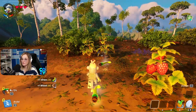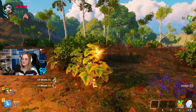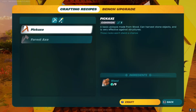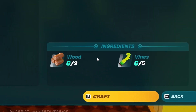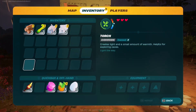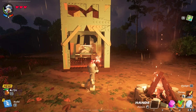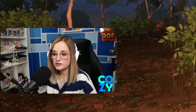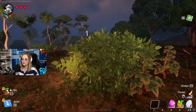One way to combat getting cold at night without standing by a fire all night is by making torches. To make a torch, go to your crafting bench and you'll need wood and vines. Then you can put your torches in your hand and you won't get cold at night as you're adventuring. The best way to get vines is by hitting bushes — that'll drop vines every time.